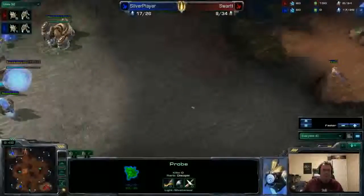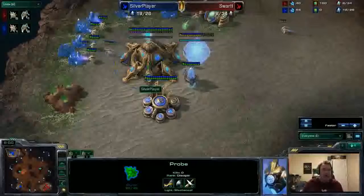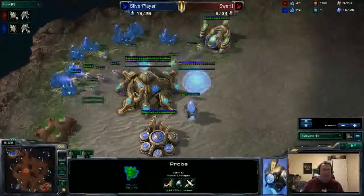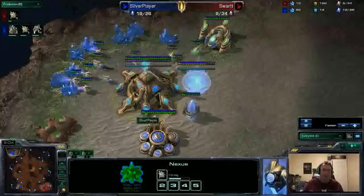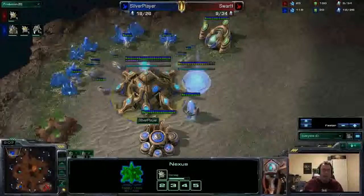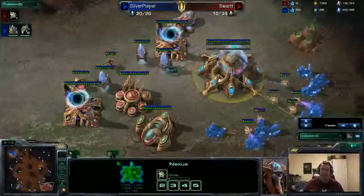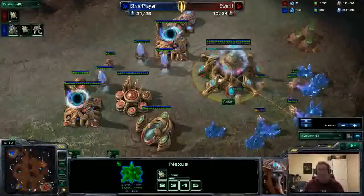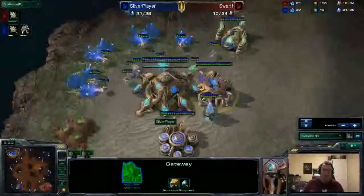One of Silver Player's probes goes back. In the unit counting station, we've got one zealot and six probes for Swart versus eleven probes and two zealots for Silver Player. What Swart has got to do is keep building probes, not miss a beat whenever he possibly can — just spamming that 4E button like you normally do at the beginning of the game, and trying to deflect as long as possible.